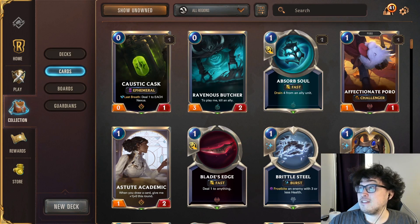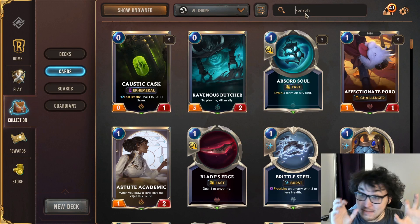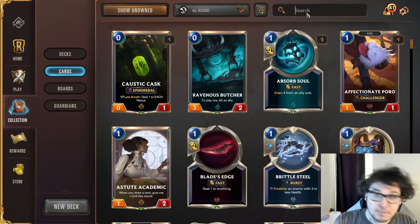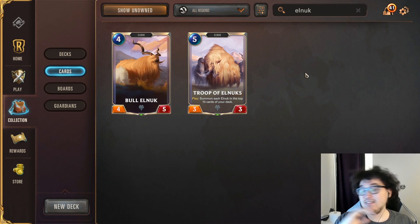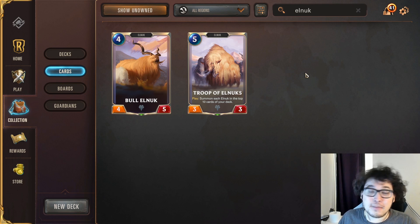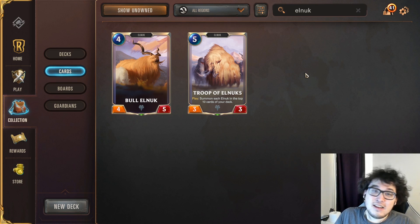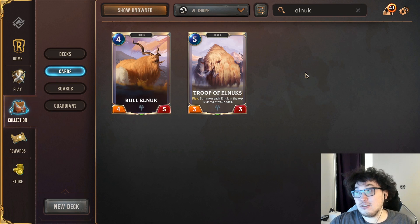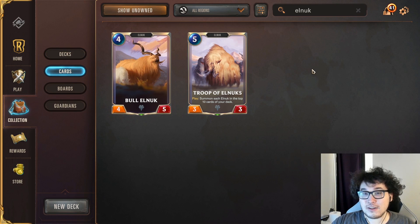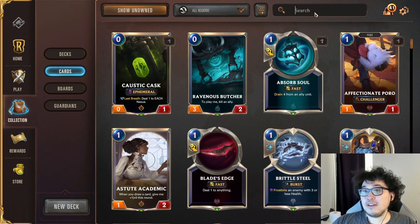Moving on to commons — I'll be rattling these off pretty fast because there are a lot of different decks and regions to cover. I'm probably going to list around 50 different cards. Starting with the Elnuk package: Troop of Elnuks and Bull Elnuks are incredible crafts for new players. These six-common cards are incredibly powerful, seen at high play rates in top-level Freljord decks. You can run them in literally any Freljord list right now.